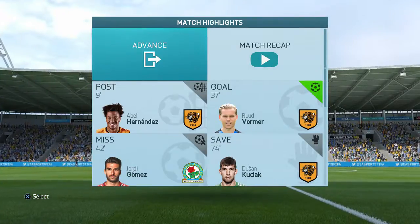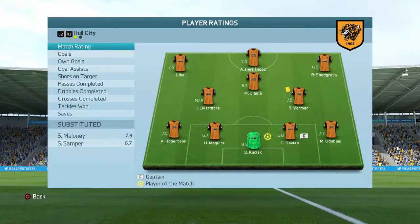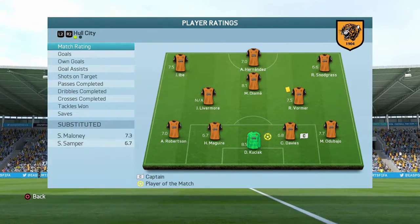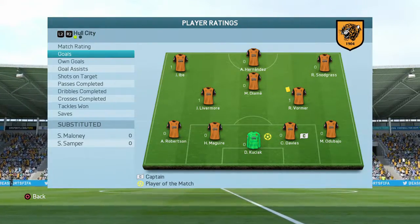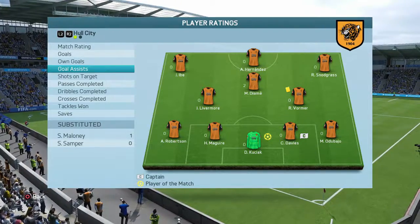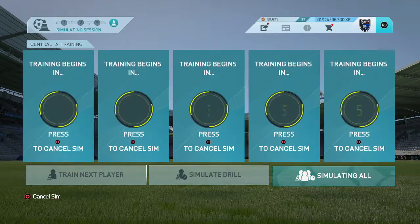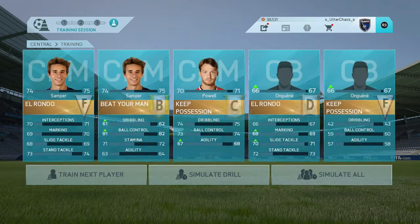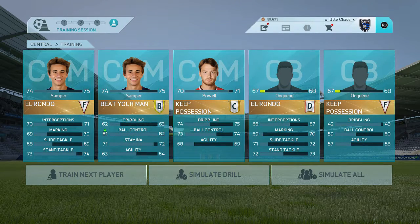3-0 over Blackburn to take all six points on the season and continue the undefeated streak. Kusiak gets man of the match with an 8.5 rating — he had several good saves. The seventh goal of the season for both Vormer and Ibe, Livermore picking up his fifth, an assist for Maloney and two for Diame. We'll do some training before moving on to match number two, as Ugain moves up to 67 rated overall — good for the young center back.